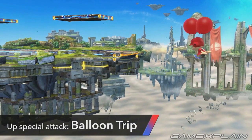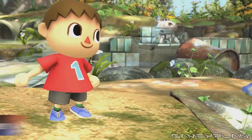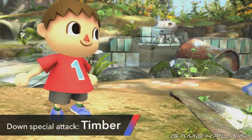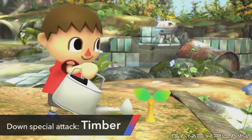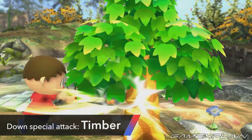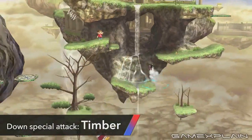We now wonder if the Villager can control the pace by how quickly he jumps, which would allow him to dodge rivals trying to prevent his return. His down special, Timber, is quite different from other moves we've seen. It actually takes four steps to become an attack: first you plant the seed, then water it to make it grow, then chop it once, and finally make it fall. After each of these steps the Villager returns to his idle animation, meaning it should be possible to do each step in between fighting — presumably all it takes is returning to the spot and pressing down special again. It could be a long-form trap similar to Snake's C4, but with even more steps.